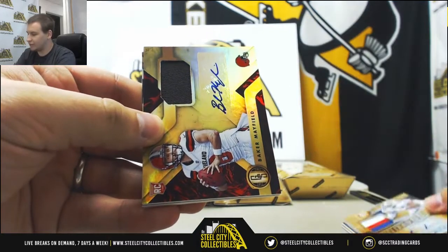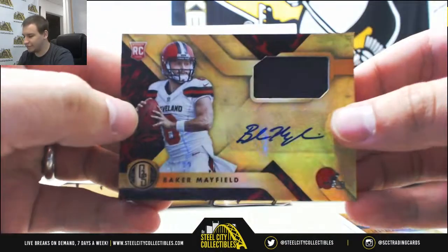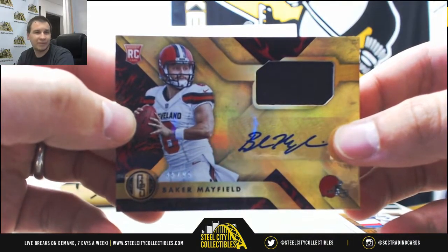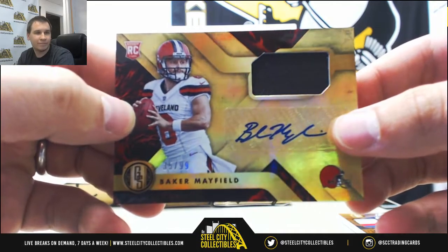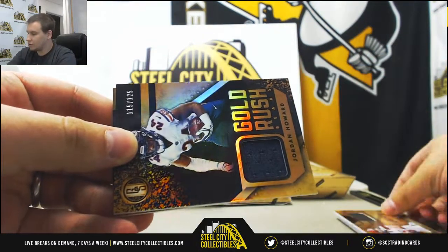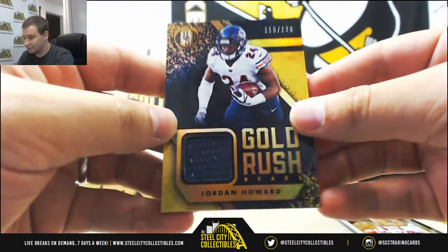And a huge hit for the Browns — Rookie Jersey Auto, Baker Mayfield, 35 of 99. Very nice hit there for the Browns. For the Bears, Jersey 125, Jordan Howard, Gold Rush jersey.